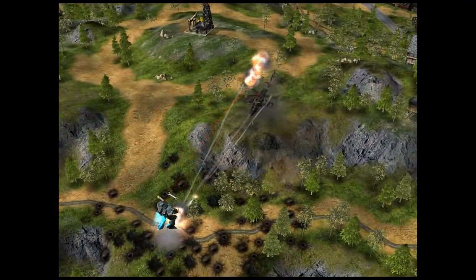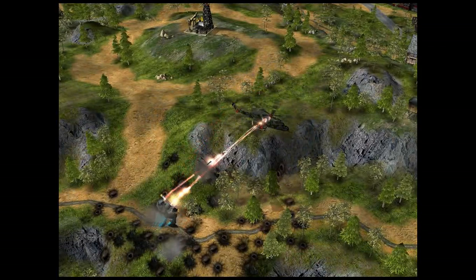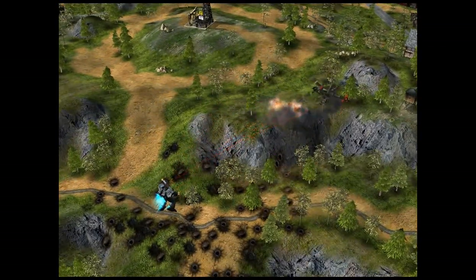One thing the Viking Venom can do which the Valkyrie cannot is attack aircraft with its shoulder-mounted Starstreak missiles.